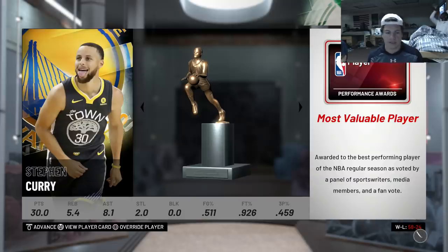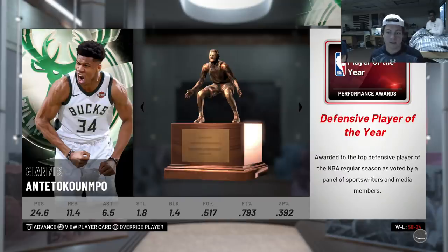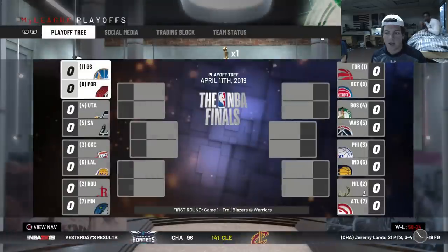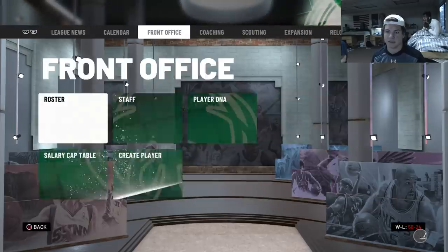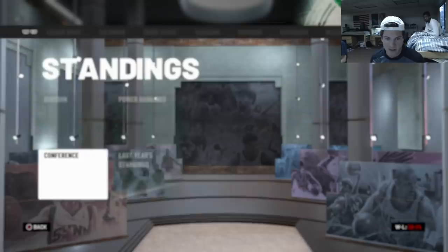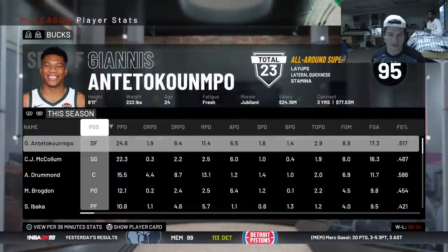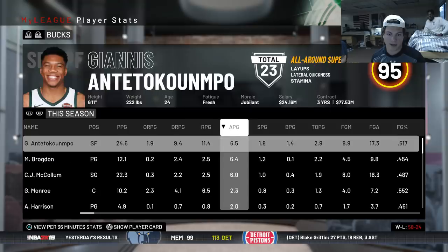We end season number one going 58 and 24. Steph Curry is the MVP - would have been cool if Giannis could have won it. Giannis does win Defensive Player of the Year and had an unbelievable season. Steve Kerr wins Coach of the Year. We ended as a two seed - Toronto is still unbelievable as the one seed, four games ahead of us. Giannis led us in scoring, McCollum was very good, Drummond was very good with 15 and a half points and 13 rebounds. Giannis also led in assists.